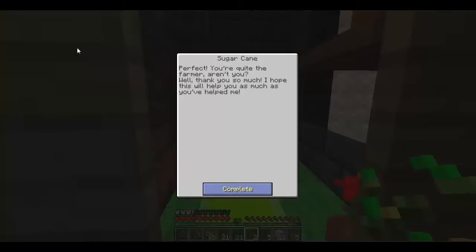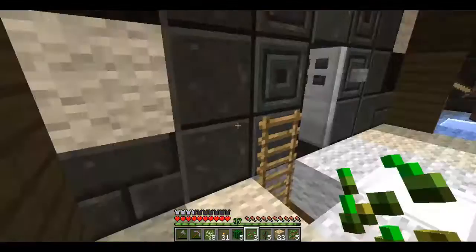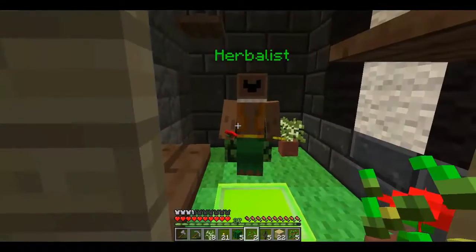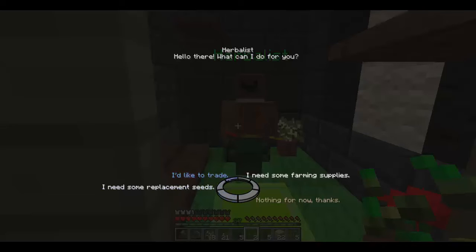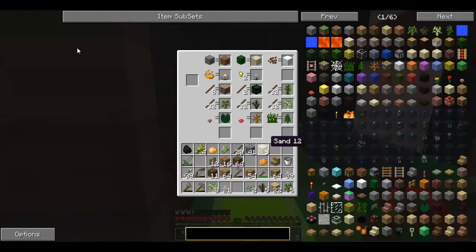Sugarcane - you're quite the farmer, aren't you. Well thank you, I hope this will help you as much as you've helped me. Let's go ahead and trade. Let's trade in my five cactus. So we got five of those - snow for cocoa.